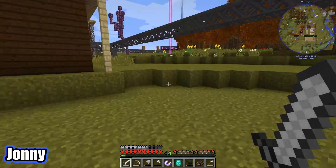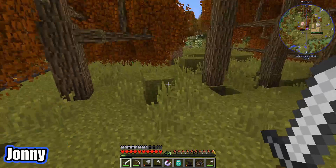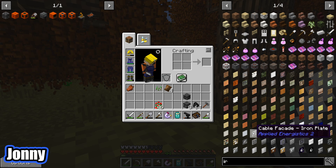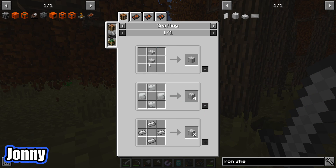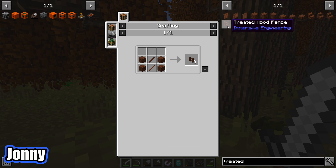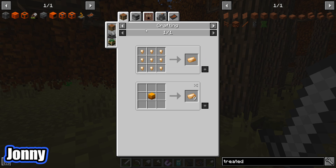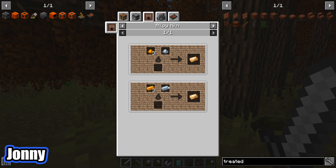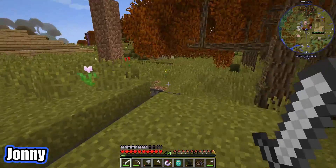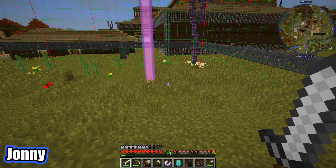We would like to store all our smelted products like tin ingots and iron ingots and all that in silos. But silos require sheet metal — and iron and sheet metal. They need treated wood fence, which means we need to make treated wood, which means we need a carpenter, which means we need bronze, which means we need an alloy kiln. And even if we had an alloy kiln, we need tin, because it's tin and copper that makes bronze. We have previously found a tin chunk, which is here, which is quite nice.